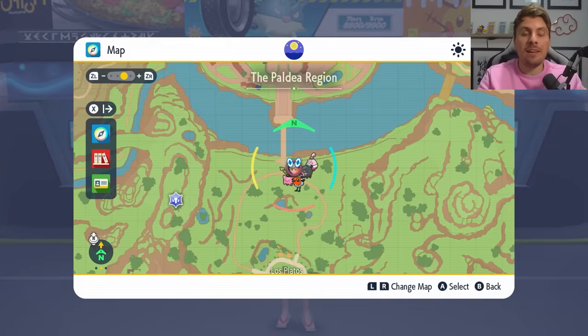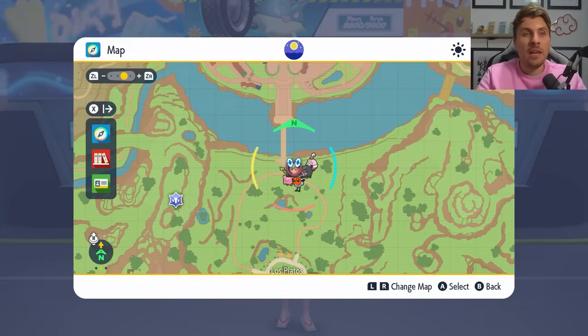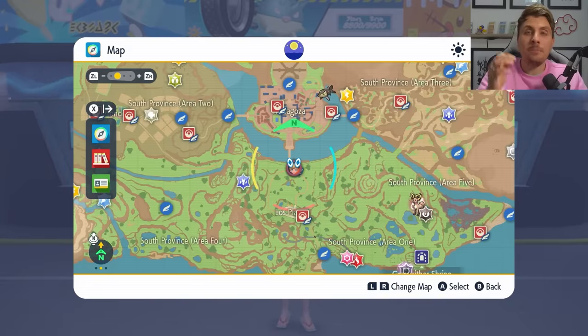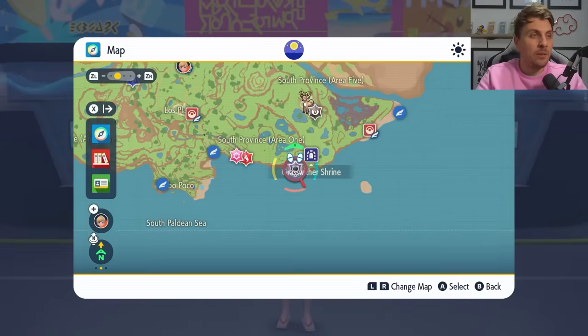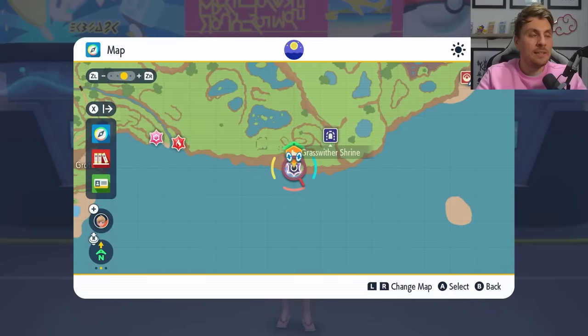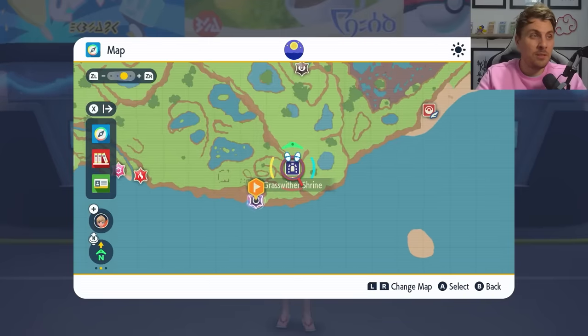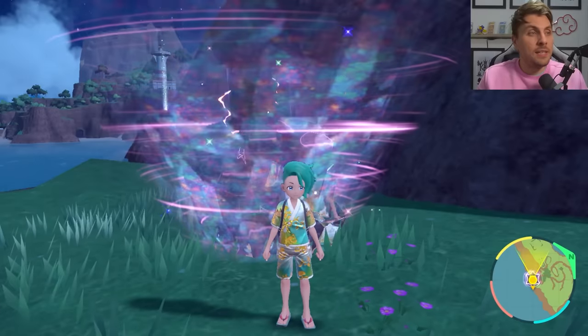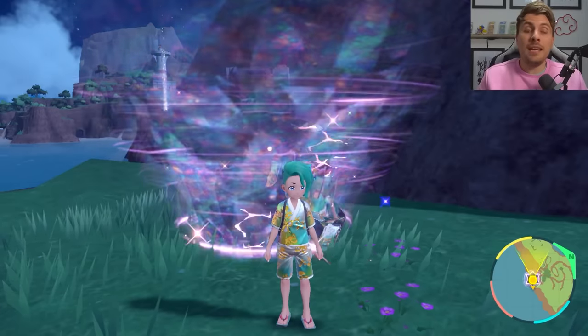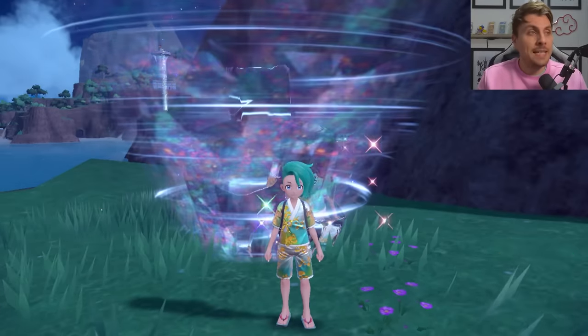Just bear in mind, if you have DLC Pack 2, it will only appear in the Paldea region, not in Kitakami. You'll be able to locate it on your map — it will look like a 6-star Tera Raid den, but it'll be a 7-star with the Normal Tera type symbol. We've got three builds that we're going to feature today, all of which will be able to go into the Eevee raid and solo it very easily.